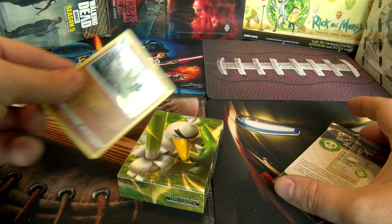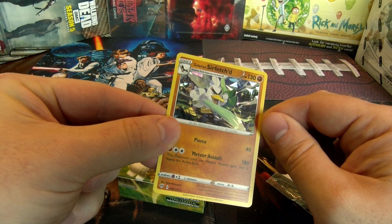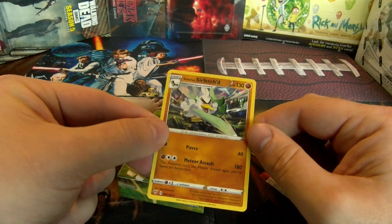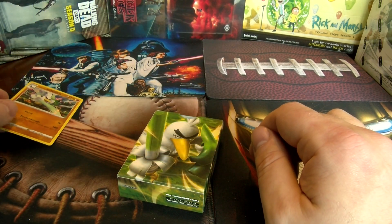And then the card that you see from the outside of it — Galarian Sirfetch'd. I don't know if I'm saying that right. It says Stage One. I don't know what Stage One means or anything like that.